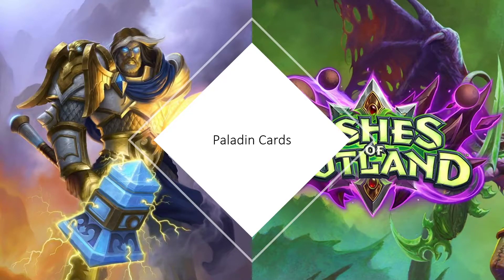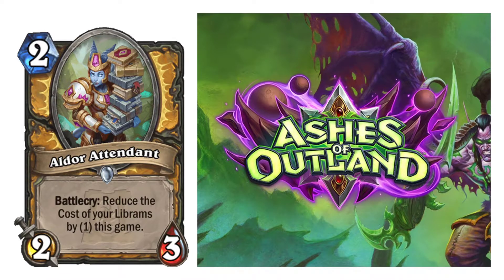We are back to the Ashes of Outland to talk about the Paladin cards. First off, we have Aldor Attendant — a 2-cost, 2/3 Paladin minion. Battlecry: Reduce the cost of your Librams by 1 this game.